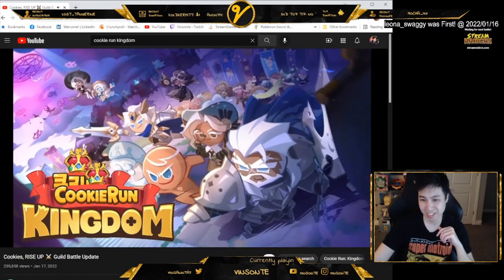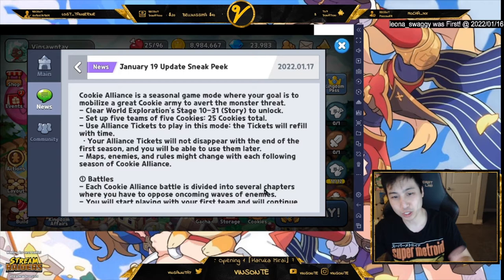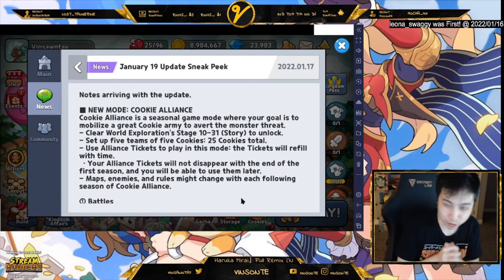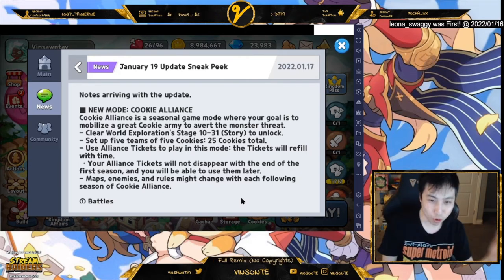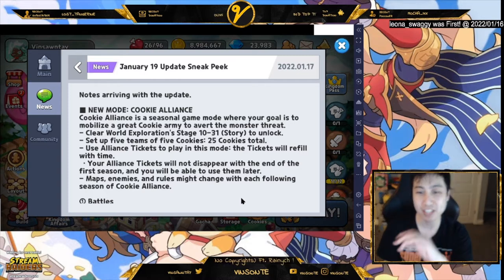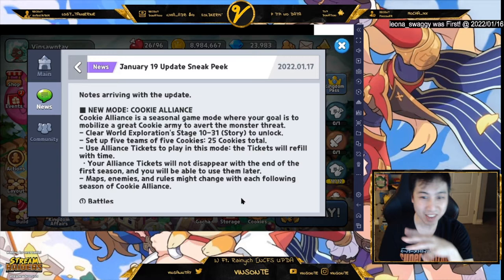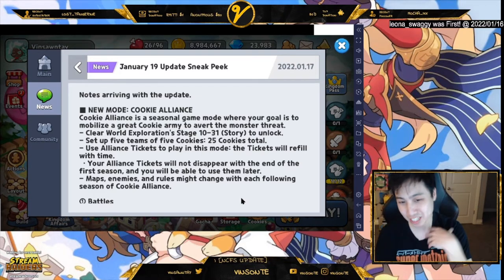Alright, so the sneak peek notes are in-game, so we'll just go over it together. We have a new mode: Cookie Alliance, which is a seasonal game mode — it comes and goes. It's permanent but sometimes open, sometimes closed. In order to unlock it you need to beat 10-31 in the story and you need five teams of five cookies — oh my god, 25 total.